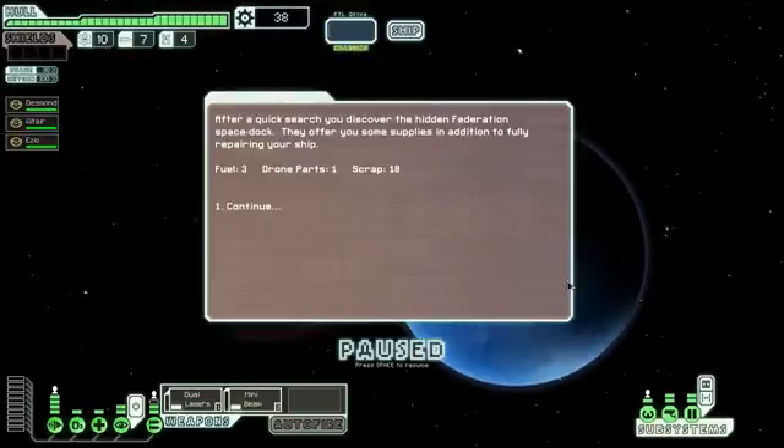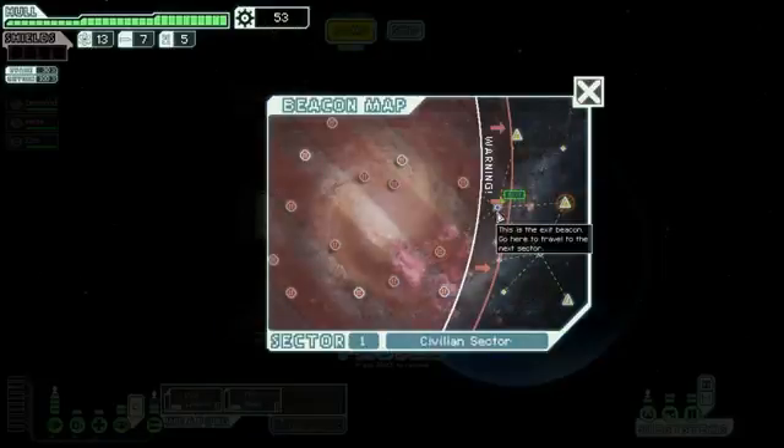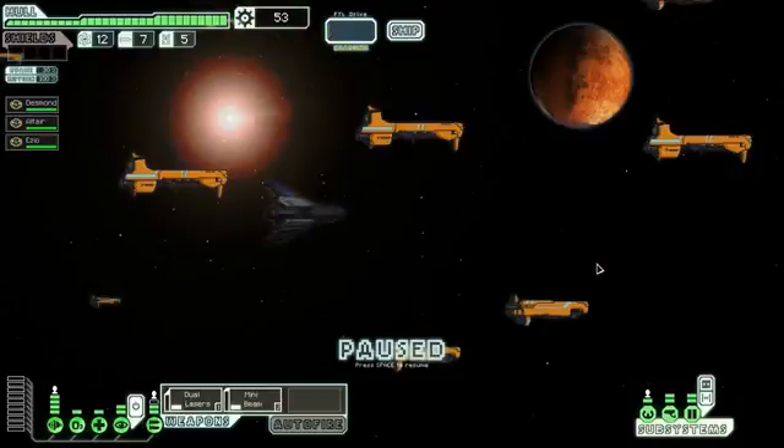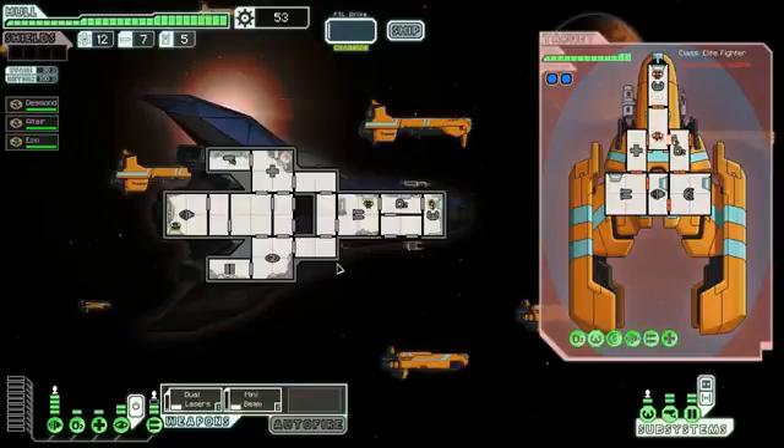I'm gonna risk it. After a quick search we discovered the Federation space dock and they offer us some supplies — a lot of drone stuff. Oh god, this is gonna be bad. If I die here I'm just gonna restart. We've just hit the exit beacon but they got here first — that's bullshit, I got here first.